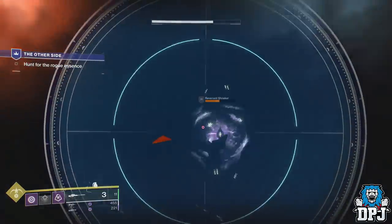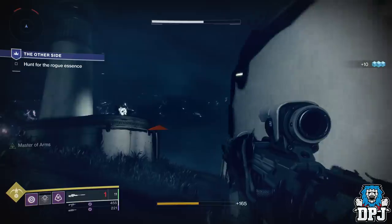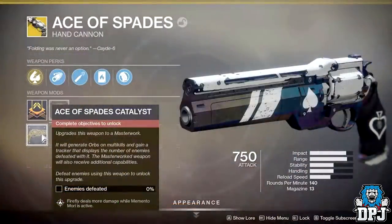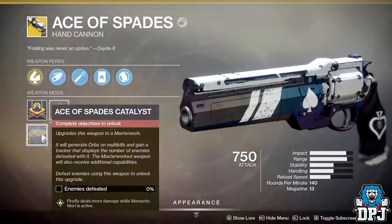So firstly, what does the catalyst do and what does it require you to do to progress through it and apply it to your weapon? Well, once it drops you have to get kills with the Ace of Spades, which is pretty normal for catalysts. I believe around 500 kills will complete it, depending on the level of enemies you are defeating.